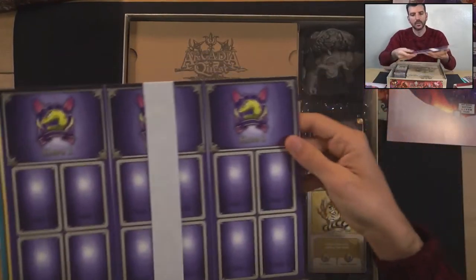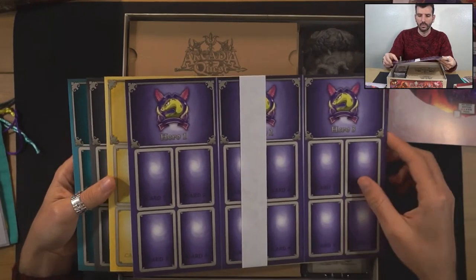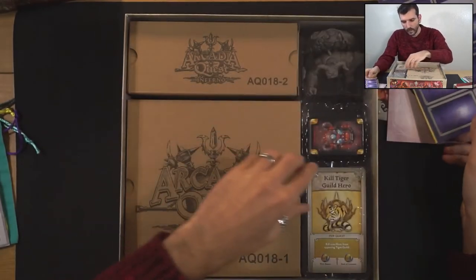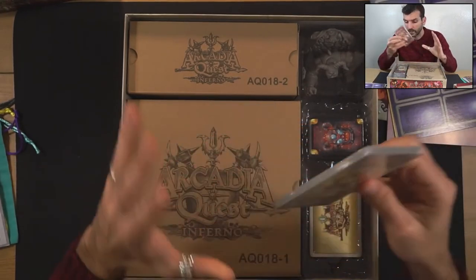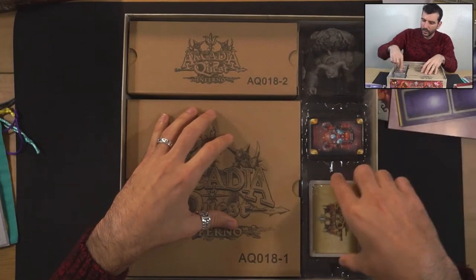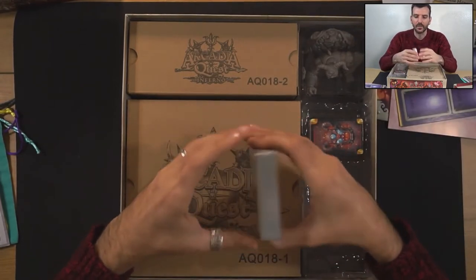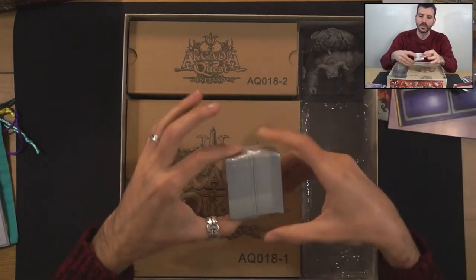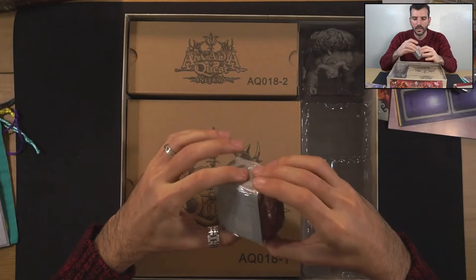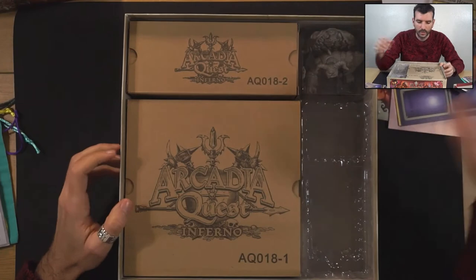Here's the character playmat where you put the cards — different cards, equipment cards for heroes and so on. Here are the character cards as well. I'm not going to open it because the game is not mine — I borrowed it. Here are the bad guys, the minion cards. Lots of little cards. Equipment cards and I don't know what these are. I haven't played the game or KD Quest, but now I really want to.